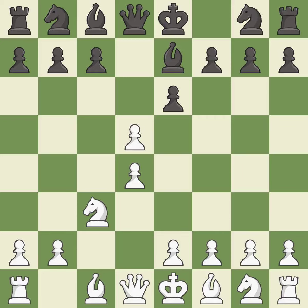cxd5 captures the d5 pawn and attacks the e6 pawn. exd5 captures the d5 pawn and allows the light squared bishop to develop. Bf4 develops the bishop to an active diagonal where it attacks the c7 pawn and controls the center.